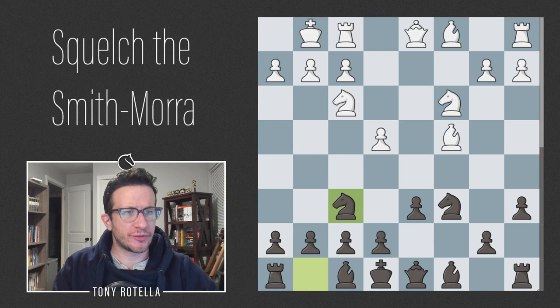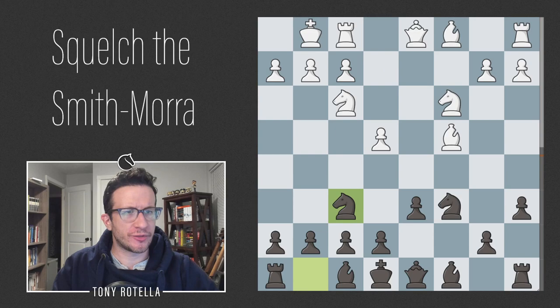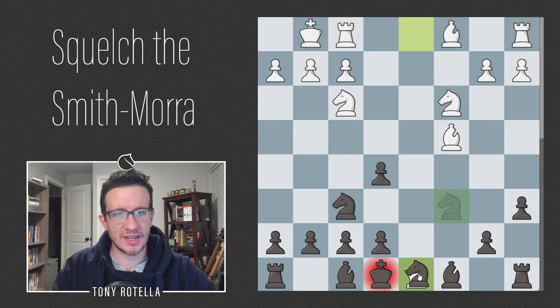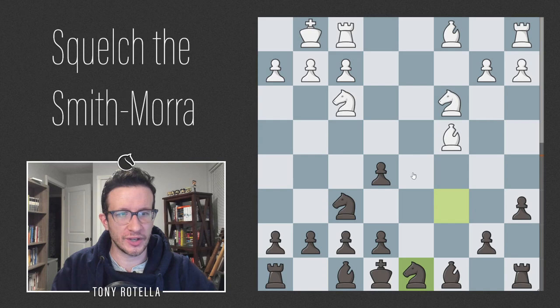Overwhelmingly popular — two to one versus anything else — is the move Qe2. This move is just a straight-up mistake in my opinion. It's been labeled dubious, it's been labeled nothing depending on what literature you check, but I think this move kind of stinks. Let's first take a look at e5 — this move does not work now. After d takes e5 you must take this way, and after Qxd8 Nxc8...